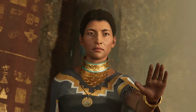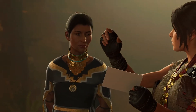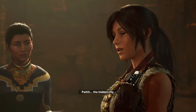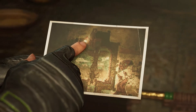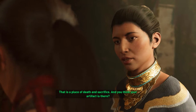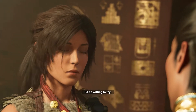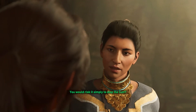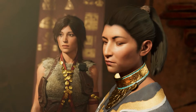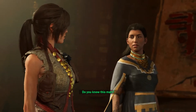'Can I show you something? Do you know what this is?' This is Paititi! 'You're already here.' My Titi - the hidden city! 'But what's this eye?' 'That is a place of death and sacrifice.' 'And you think your artifact is there?' 'Yes.' 'But none who has gone has ever returned.' 'I'd be willing to try.' 'You would risk it simply to stop the cult?' 'Yes.' 'Bring him in.' Jonah - hundred percent it's Jonah! 'Are you okay? Do you know this man?' 'He's my best friend.'